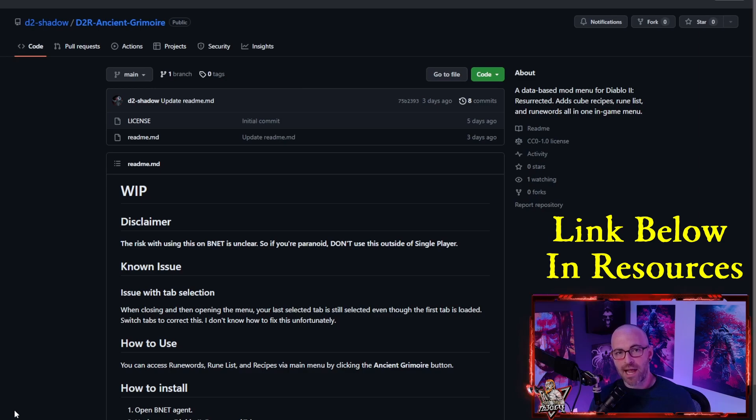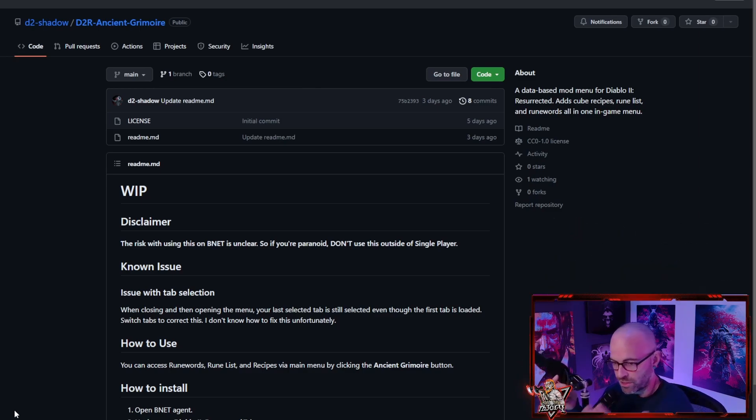Now that we've showcased Ancient Grimoire in the wild, let's talk about where to access it and how to properly install it. What you see up on screen is a GitHub hosted by my partner Shadow. But the first thing that both of us wanted to call out here at the top is the disclaimer around the use of mods. What I explicitly want to say is if you are generally a paranoid individual, then I would not recommend that you use this outside of single player. I will show you in a bit how you can easily toggle this off if you want to go online without the risk. But Blizzard and Battle.net has not necessarily explicitly endorsed the use of these types of mods.